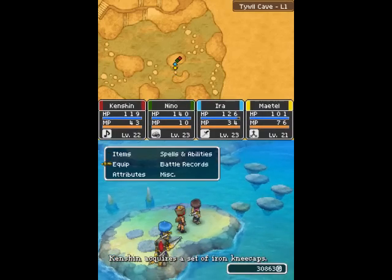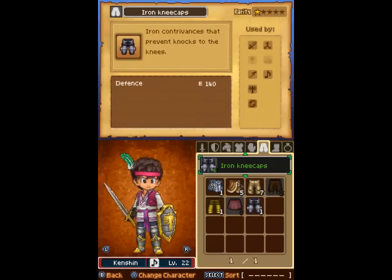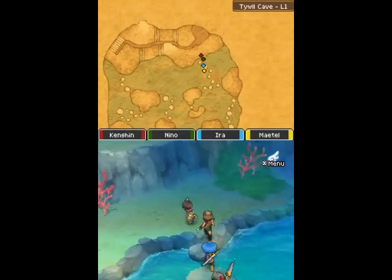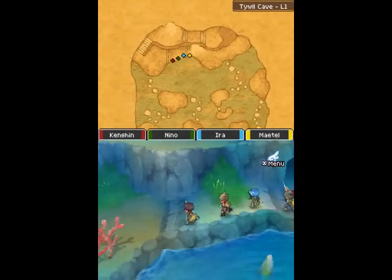We get a set of Iron Kneecaps. We already have them — what the hell. Oh well. You can make those into Giga Steel Kneecaps by using Steel Kneecaps and then whatever else.